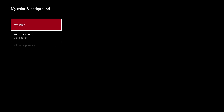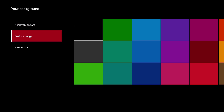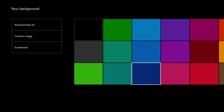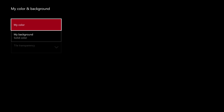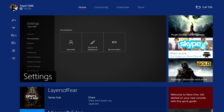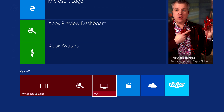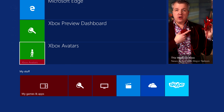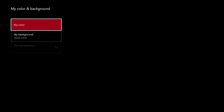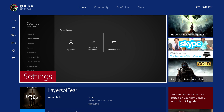Go back and come down here to Personalization — really easy. You can choose screenshots or whatever you like, but say you just want a color and you don't want black. We'll go with blue — I like blue, it's one of my favorite colors. There you go, blue for your background. Very easy, and all of these will always be different colors. My Color and Background — pretty simple and straightforward.